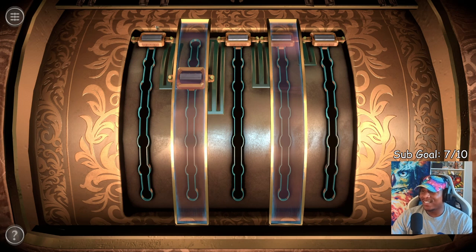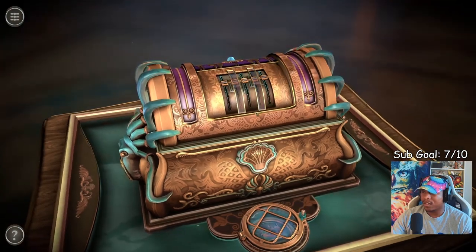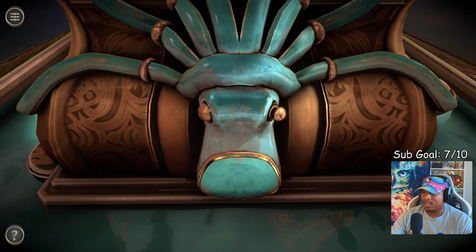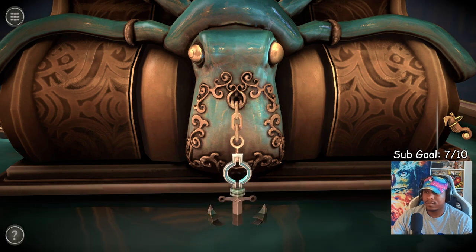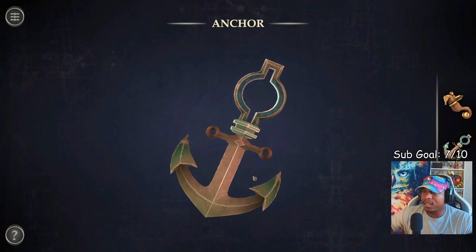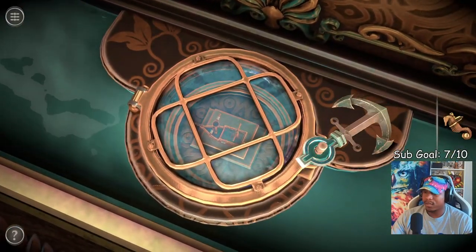Okay, now the issue is we don't know where these slots are supposed to go — we need a key to understand how to unlock that. We got a seahorse, a metal figure. This is fire! Now we got an anchor — looks like it's another key. Oh, maybe for this one. There we go.